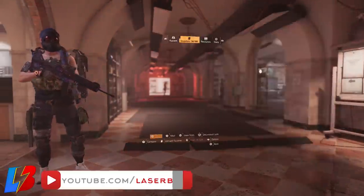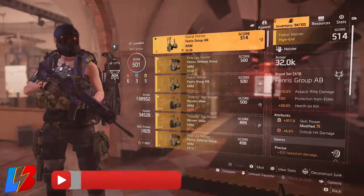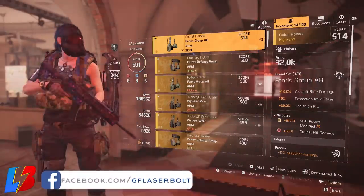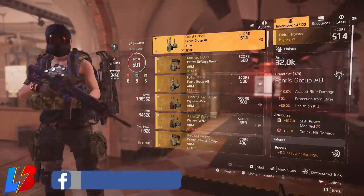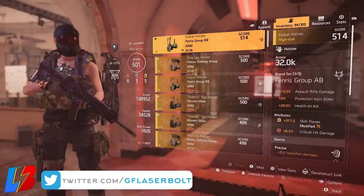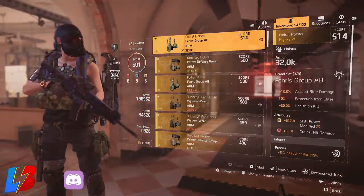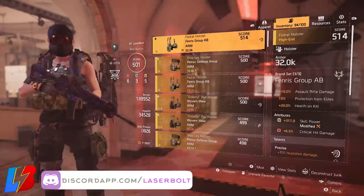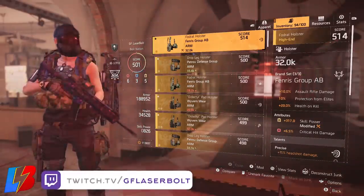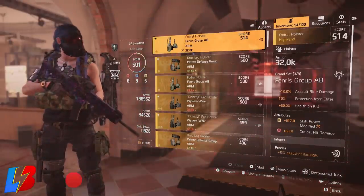Next we're looking at the holster. The holster is another piece where you want damage for that specific weapon. If you're missing that specific gear and it doesn't give you weapon-type damage, look for critical damage, headshot damage, or damage to elites — those are going to be very valuable for endgame. Priority is damage for that specific weapon. Right here I have one that gives me assault rifle damage plus-10, which I'm really happy with, though I could get a better one eventually.